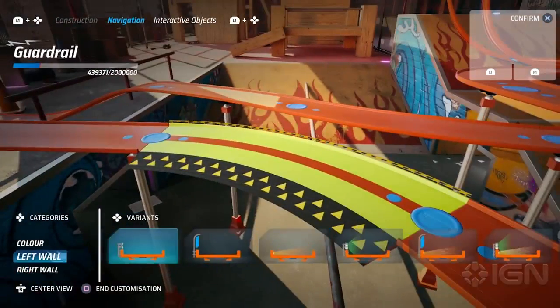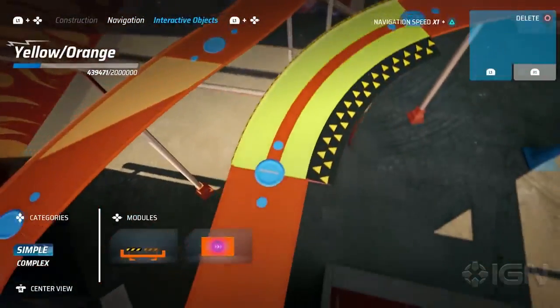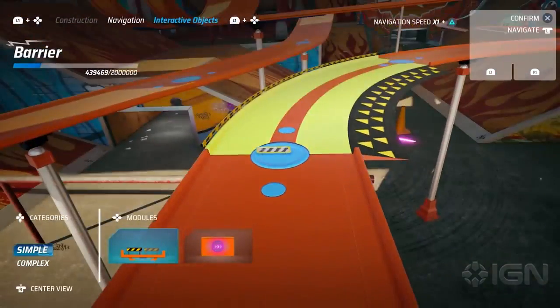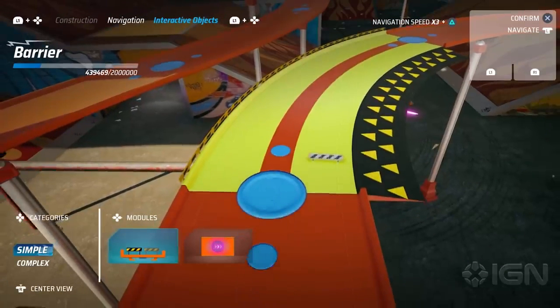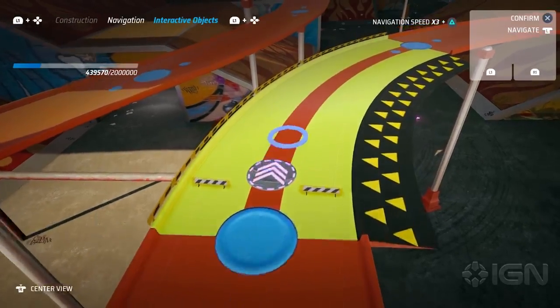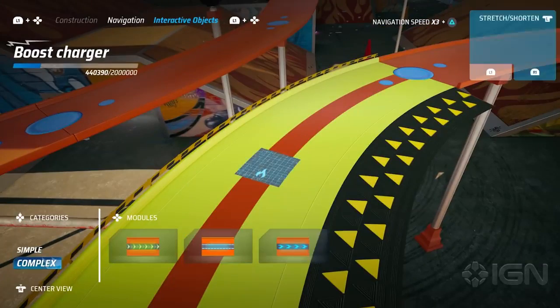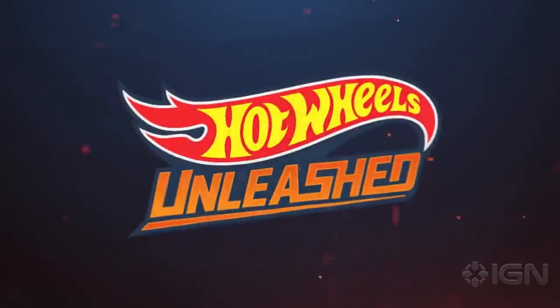Customization is not the only way to affect the gameplay on a track. We also have what we call interactive objects — elements that you can place wherever you like. They come in two categories: simple and complex. Simple interactive objects are placed exactly as you see them, while complex interactive objects can be changed in length so they fit exactly where you want on the track.